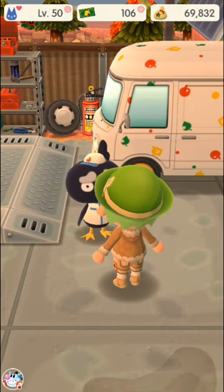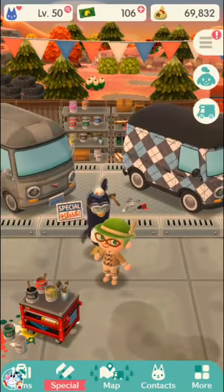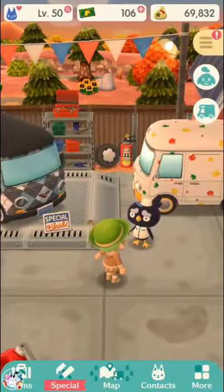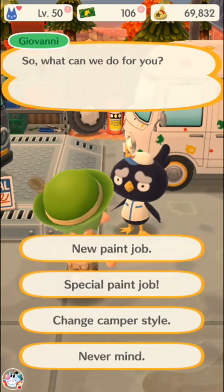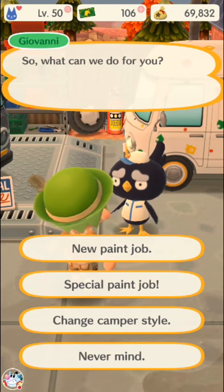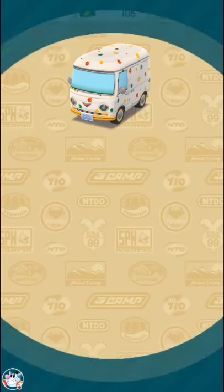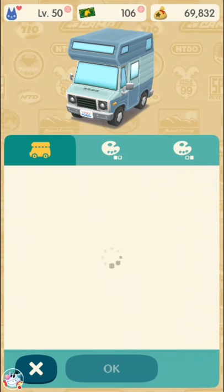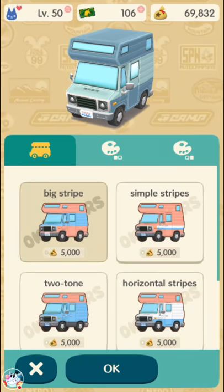You can buy the camper styles at any time — these are just to show off. The other kind of paint job is a custom paint job, and the thing is, this custom paint job and the change camper style option both cost the same amount. So if you want to change your camper style to the modern style, you may as well just do that instead of getting a paint job first — otherwise you just waste 5,000 bells if you want to do both.